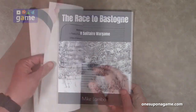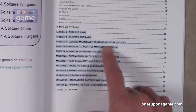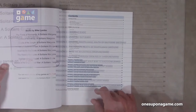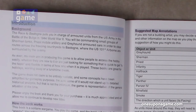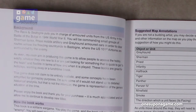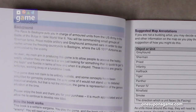Race to Bastogne has twelve missions and actually includes training scenarios — starting with two easy missions, then medium difficulty ones, building up to hard and extremely hard — the final mission is extremely hard. This one is US forces against the Germans. It puts you in charge of armored units from the US Army during the Battle of the Bulge in 1944. You'll be commanding small groups of Sherman tanks, Priest mobile artillery, and Greyhound armored cars to clear routes across the freezing countryside to Bastogne, with the US 101st Airborne surrounded by the enemy. The game doesn't claim to be entirely realistic and acknowledges some concepts have been simplified for gameplay, as it's representative of the general situation at the time.